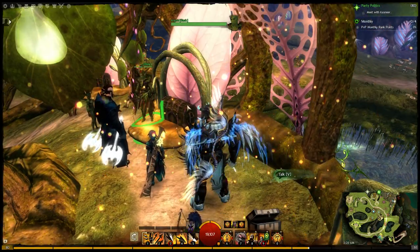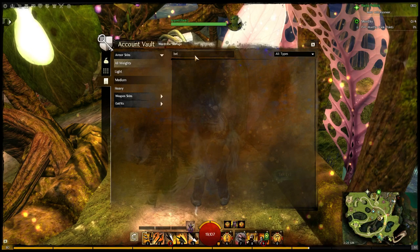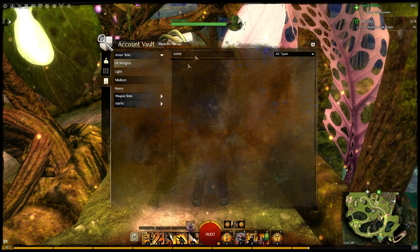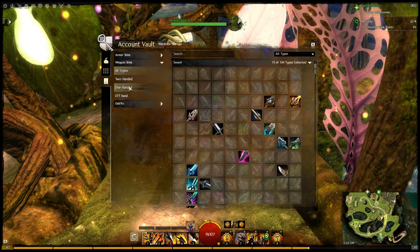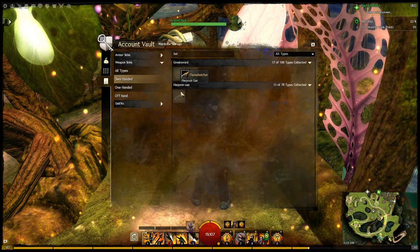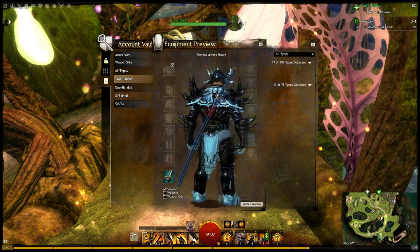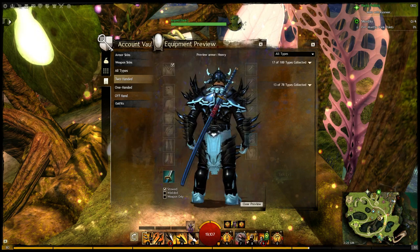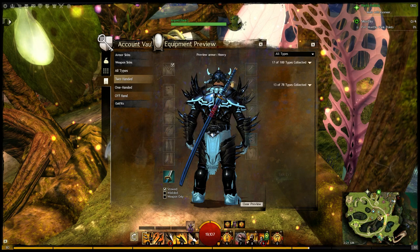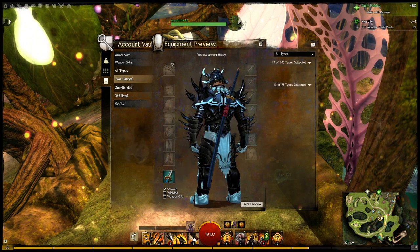Let's take a look quickly in my wardrobe. We can check out Belinda's Greatsword in more detail. We need weapon skins, two-handed, and we'll search for Belinda — that should bring it up. Here is Belinda's Greatsword. We can preview this, and you can see while it's in the sheath it kind of looks like a typical katana wood with this ribbon work.